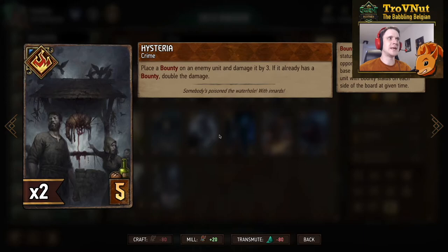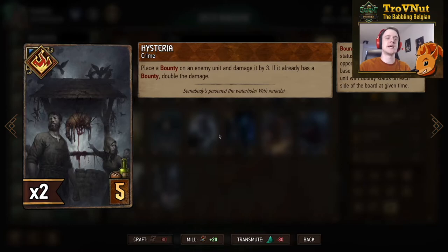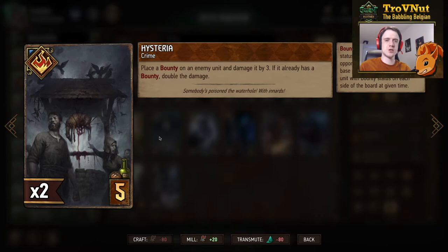A new crime card for Syndicate — Hysteria — factors into the bounty archetype. Place a bounty on an enemy unit and damage it by three; if that unit already has a bounty, double the damage to six. This is the card I was talking about: if you have a Vigilantes on the board and play Hysteria, you place a bounty and do five damage because the Vigilantes adds an extra two, and you'll most likely kill that unit in one go. Very, very powerful in the right circumstances — needs a bit of setup, but in most cases you can pull it off. It feels really powerful and very aggressive.